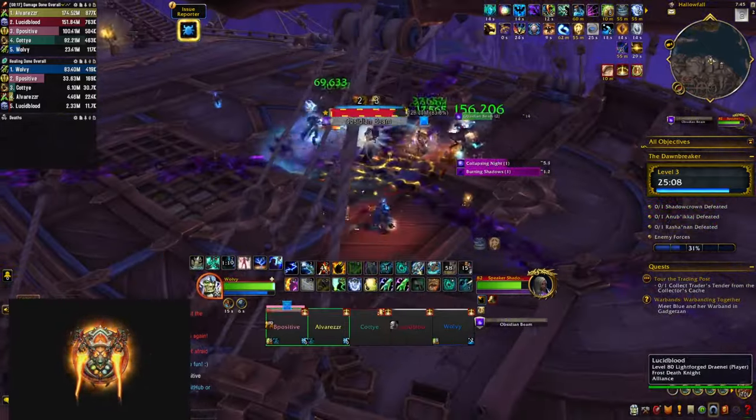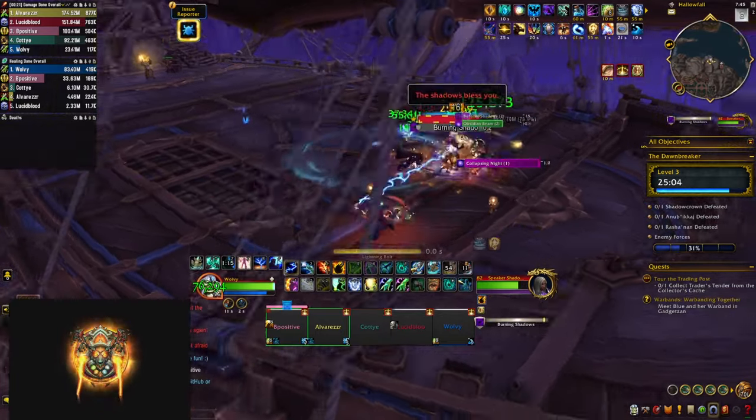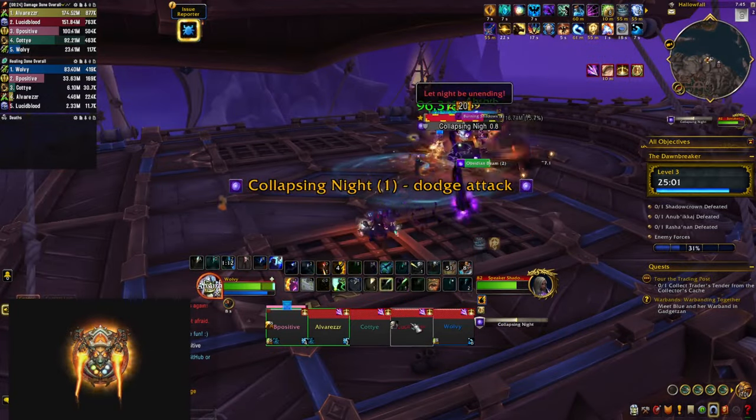The next mechanic is called Burning Shadow. He's going to put a debuff on a player that does ticking damage, and on expiration the spell puts healing absorb shields on your teammates that you have to heal through.